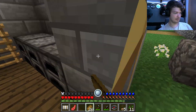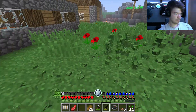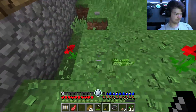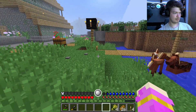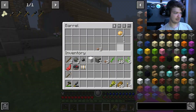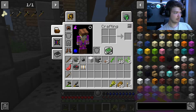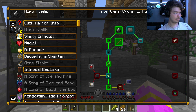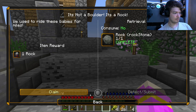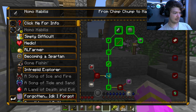I think I'm thirsty — that's what that indicator is. Are there anything in these barrels? Bone meal or wheat. I don't take the bone meal. Look at all this — I can claim all these quests, and they give you stuff. They already have wool!